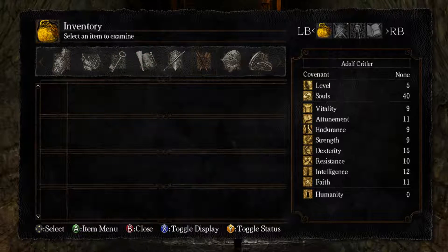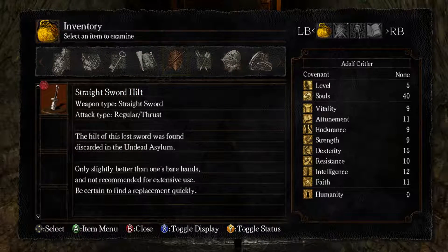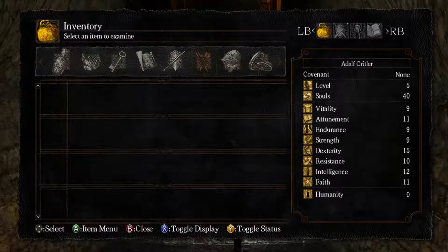It's pretty boring, man. The hilt of this lost sword was found discarded in the Undead Asylum. Only slightly better than one's bare hands, and not recommended for extensive use. Be certain to find a replacement quickly.